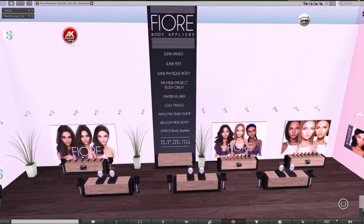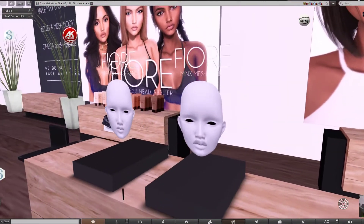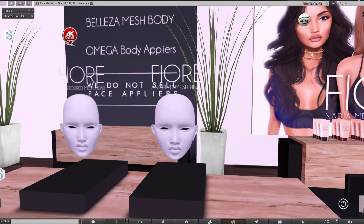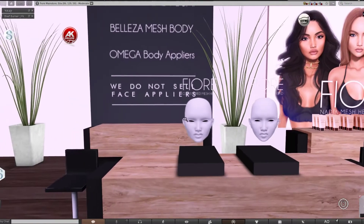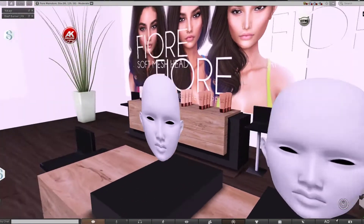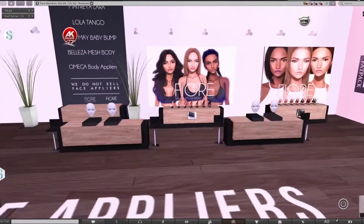You will notice these are the heads available here. They have names like Minix, Precious, Angled, Contoured, Angelic, and Soft Mesh head. You can just purchase these six heads for free.